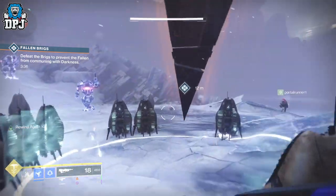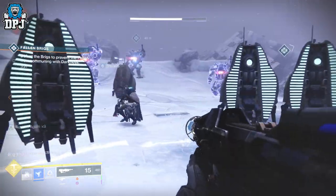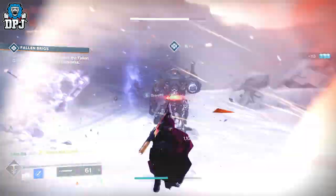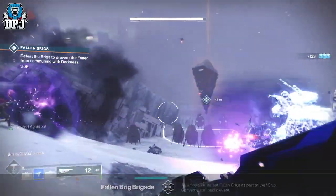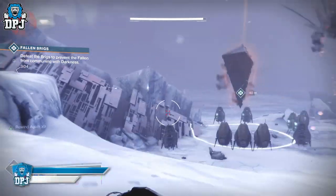Upon starting this Crook's Convergence public event, you'll spawn in three brigs, but these are shielded. You'll also notice there is one of those floating triangles with a point underneath where you need to stand on it and get it to 100%. But above these points, there are drones flying around. You need to take out these drones before you get that point to 100%, so stand off the point, shoot the drones, then stand on the point.